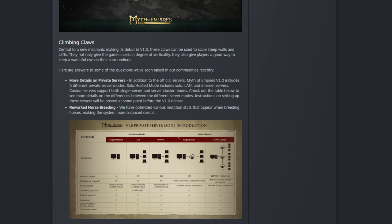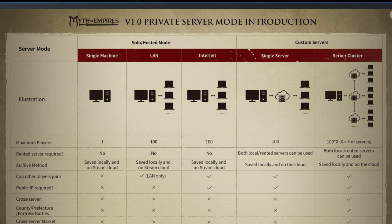They talked about more details on private servers and how they work. There's a picture showing how it all works. In single machine mode, maximum one player with local save only. On LAN, up to 100 players but no public pass, cross-server play, or similar features. On internet hosting, you get public access but no cross-server county battles, fortresses, or cross-server market — single server play with a 100-player cap. Server clusters will have access to everything.